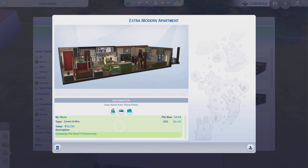Greetings, I am Harry Larry from Gary, and this is episode 10 of The Sims 4 Maxis Rooms. This particular room is called Extra Modern Apartment. It is an 18 by 10, lot type apartment, room type career and miscellaneous, and it's worth 91,000. We've got three packs here: City Living, Get Together, and Get to Work.